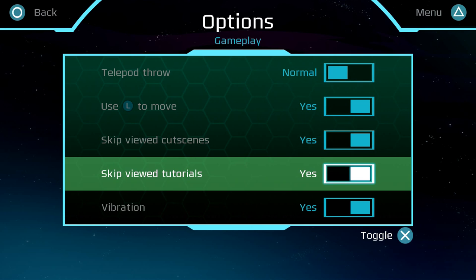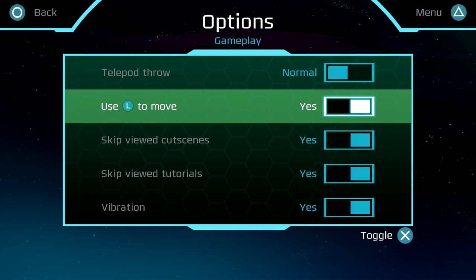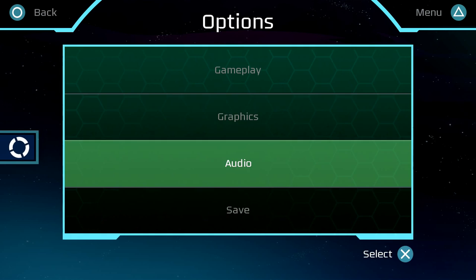The options let you skip viewed cutscenes, skip viewed tutorials. Lots of games don't do that and it's very annoying. You can disable L-stick to move if you really want to use the D-pad.